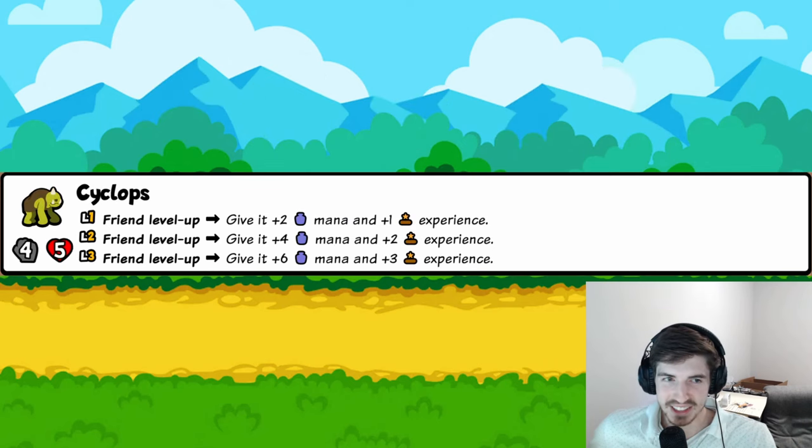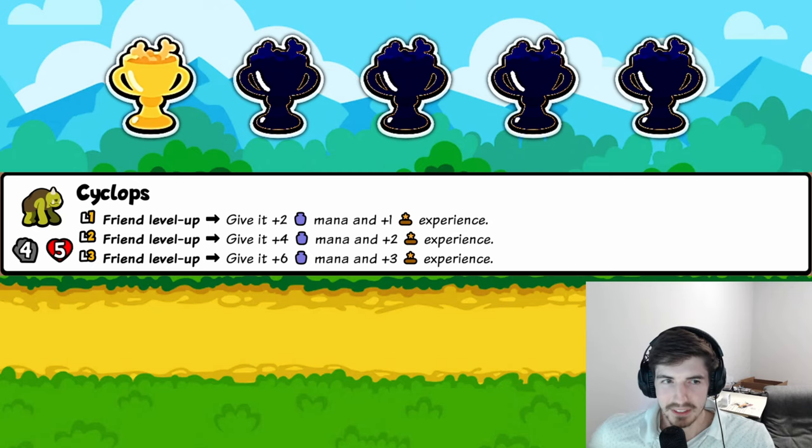Cyclops: only triggers when a friend levels up, and gives that friend two mana and one experience. The friend already leveled up — it doesn't need one more experience unless it level-ups again. Also unclear if mana persists in the shop; if it does, it could be fantastic, but I'm assuming it doesn't. One trophy for now — we'll see.